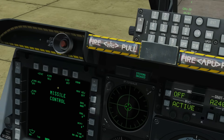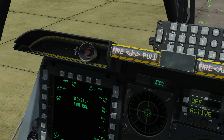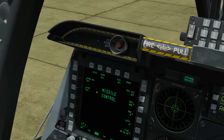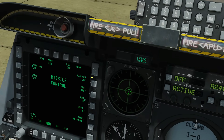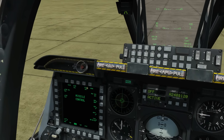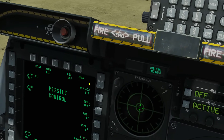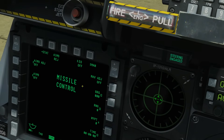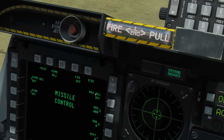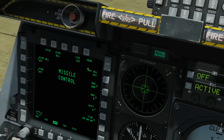You can turn the Maverick on from this screen or from the Maverick screen. When you turn it on a timer will start showing how long it's been warmed up - it needs at least three minutes to align itself correctly. In real life you can only have them turned on for a certain amount of time before they run out of coolant and get damaged, though I don't think this is modeled in DCS. So we've got options to change when you want to start the warm-up procedure: manually, based on a location, based on flight time, or back to manual.